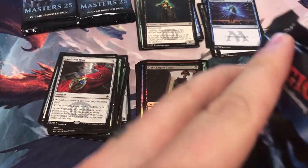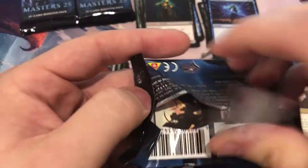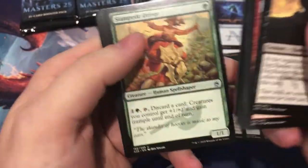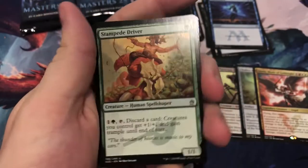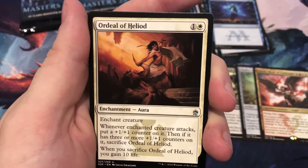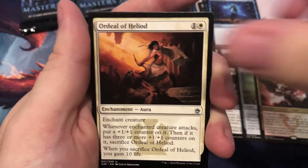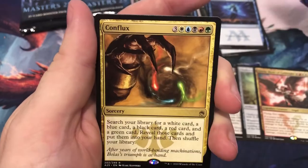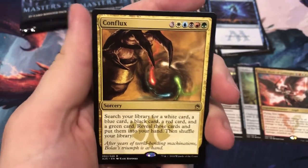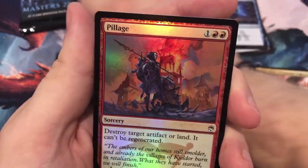Five packs left. Checking for the dollar commons — not there. Stampede Driver, Pyroclasm, Ordeal of Heliod, and Conflux — not even going to look it up, worthless. And a foil Pillage.